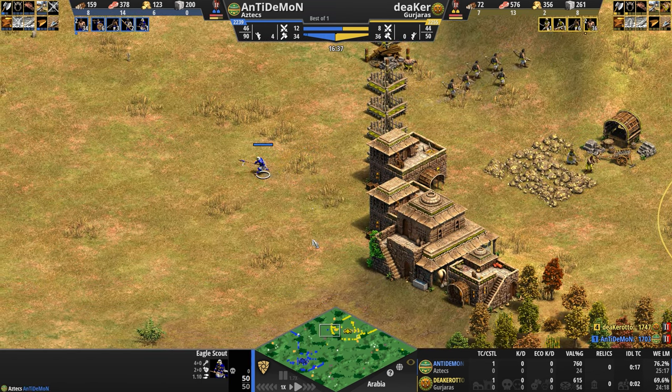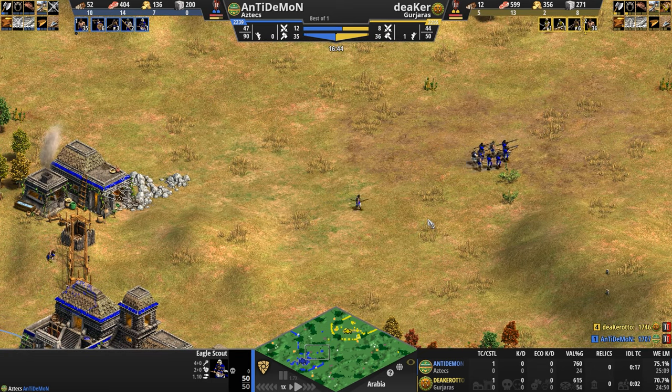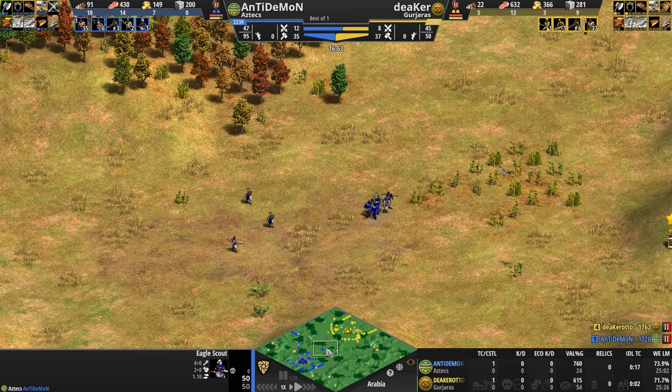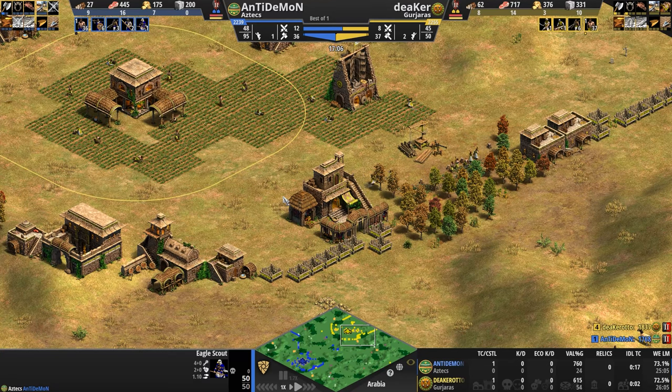Even more important for the Aztecs because their relics generate 33% more gold, which helps them pay for those warrior monks. A fully upgraded monk at 95 HP is really, really a sight to behold.